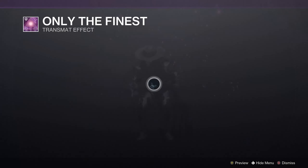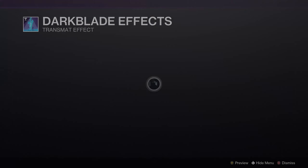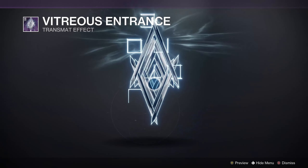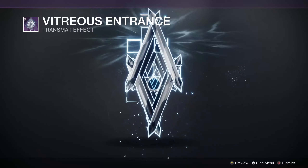For Transmats: Only the Finest, an old one from Black Armory — a weird root system. Dark Blade Effects from Season of Opulence, which is spawning out of a Hive Sword — not a Dark Blade's Axe, ironically enough. And Virtuous Entrance is a weird form of Vault of Glass Oracle, or just Vault of Glass Throne.